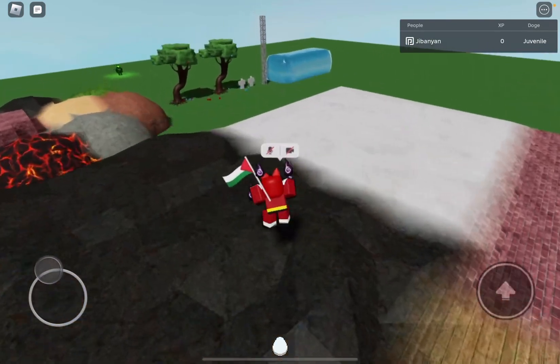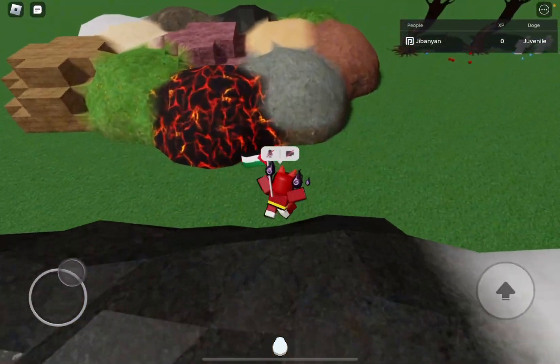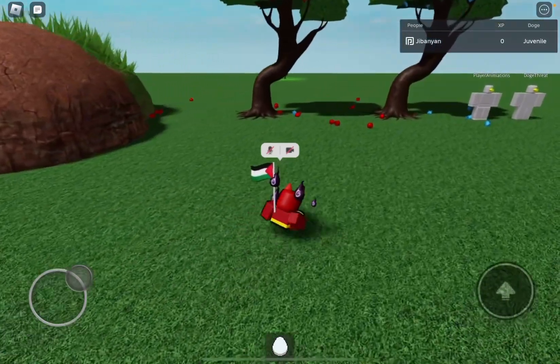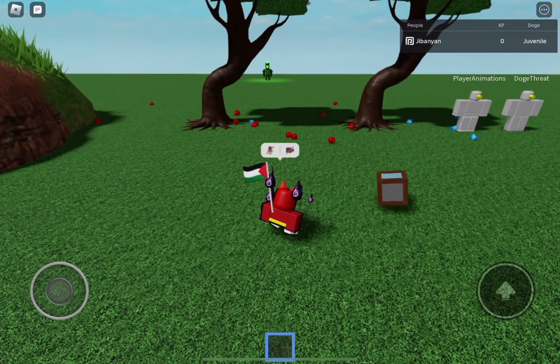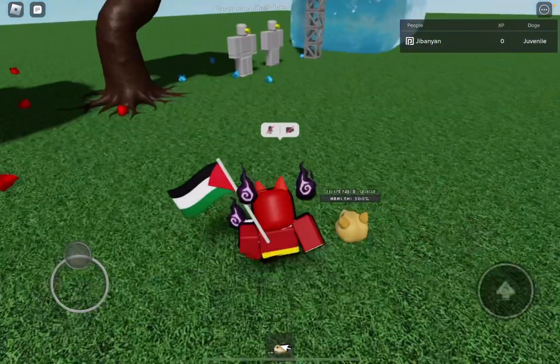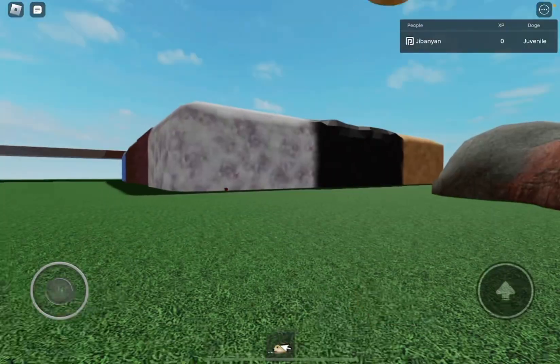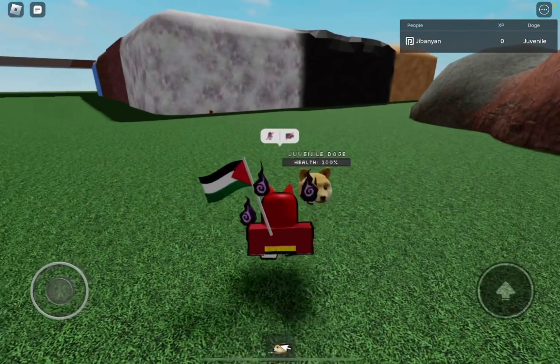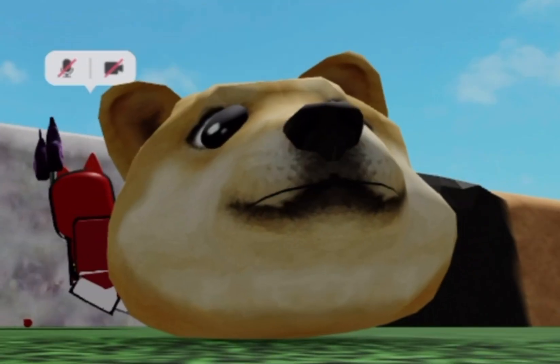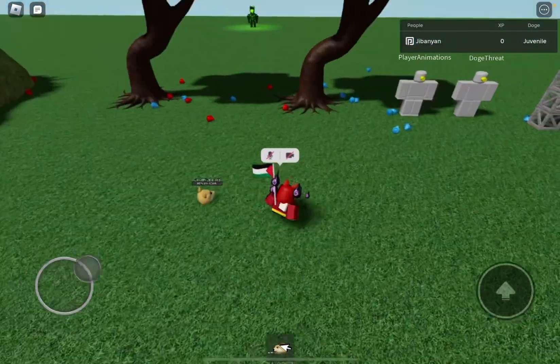Anyways, let's go ahead and head down here, which is pretty much the main event of the game. Let's first talk about the Doge. This is your juvenile Doge — it makes high-pitched noises and its eyes and mouth move. Very cute.